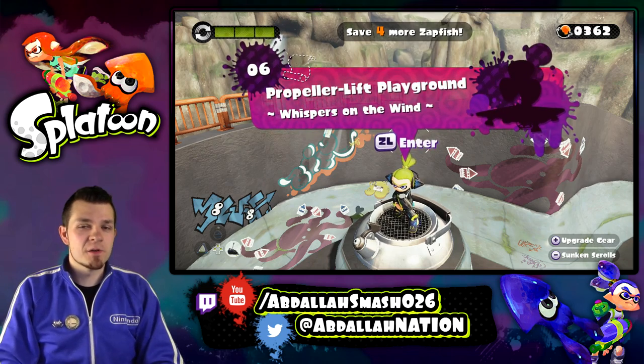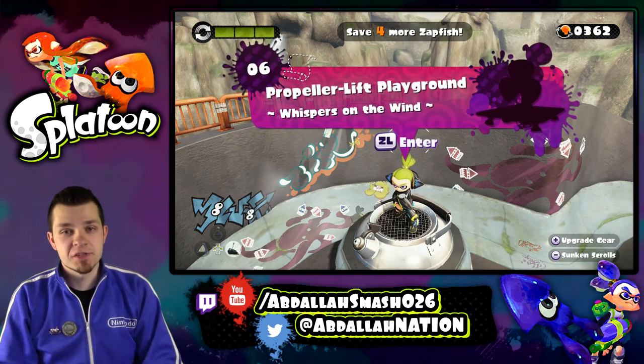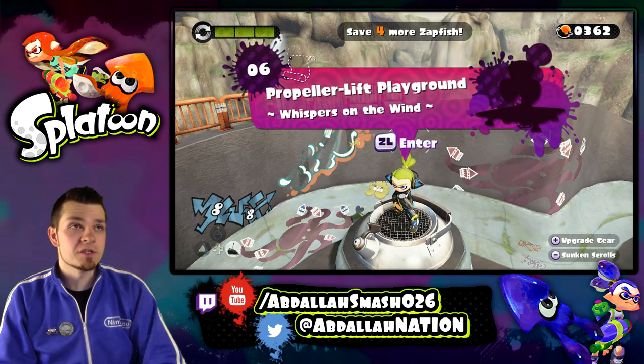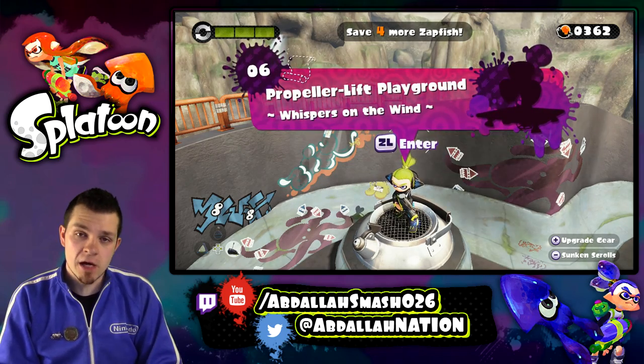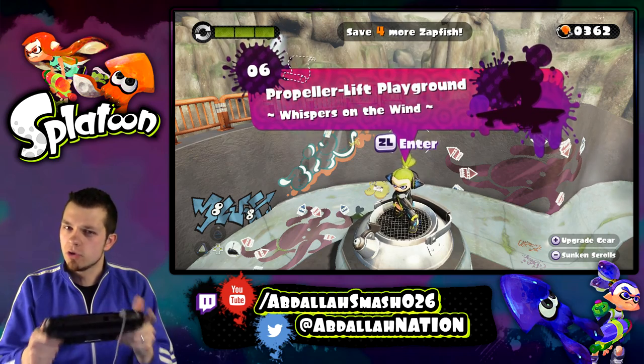Welcome back everyone. It's Abdallah here with another exciting episode of Splatoon for the Nintendo Wii U. As you guys can see, we are going on with the series, doing it 100%, getting all the secret scrolls in all of these levels. And on today's episode, we are on level 6, Propeller Lift Playground. I actually went to the options menu and turned gyro controls off.